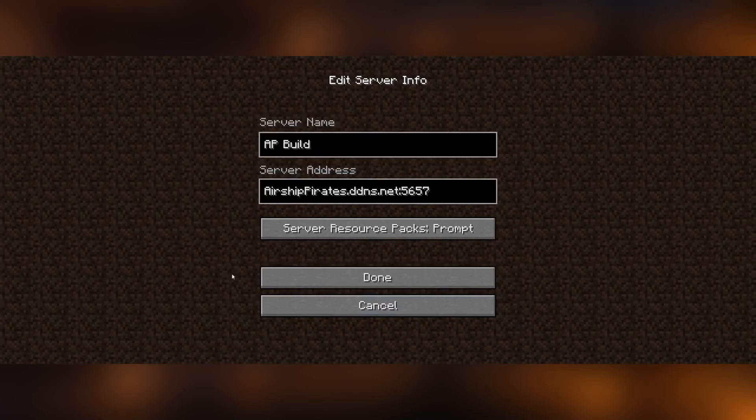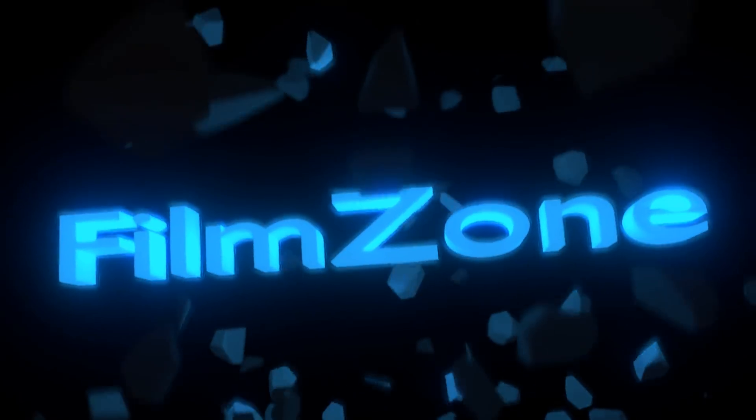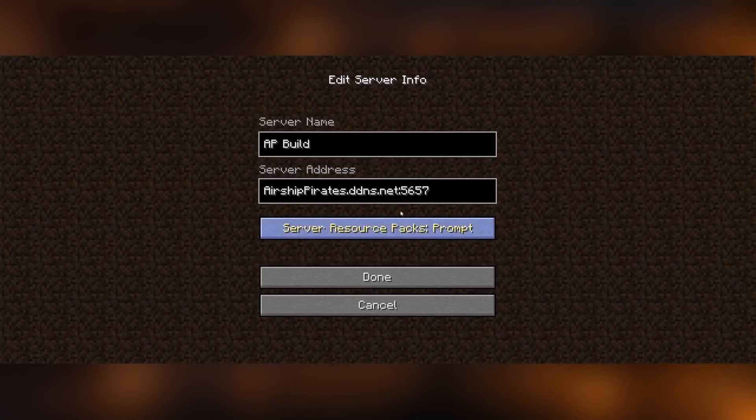Hello everybody and welcome to the Airship Pirates build tutorial. Today I will be showing you how to use the build server and all of the useful commands you want to know about. The first thing is you have to add the IP, which you can find in the description, and then you just join the server.